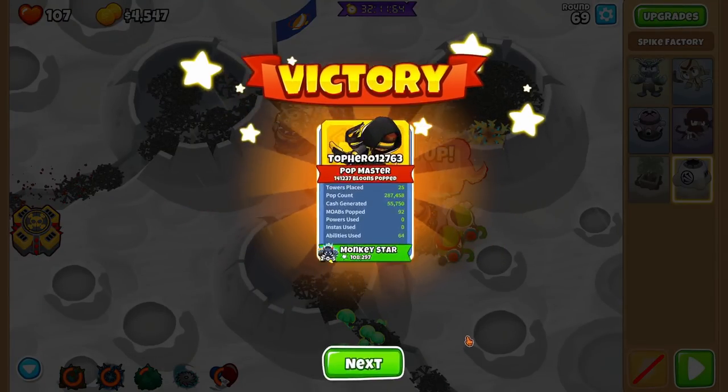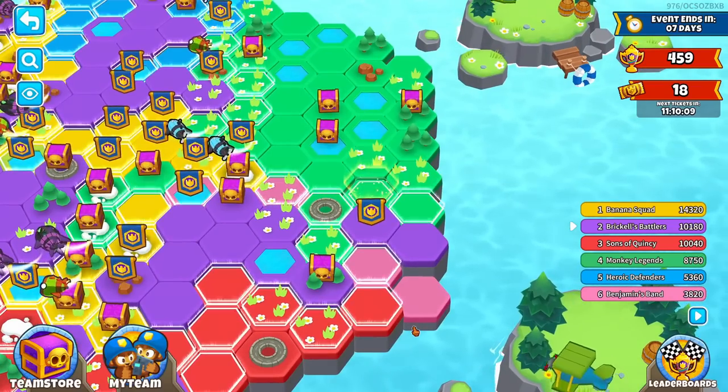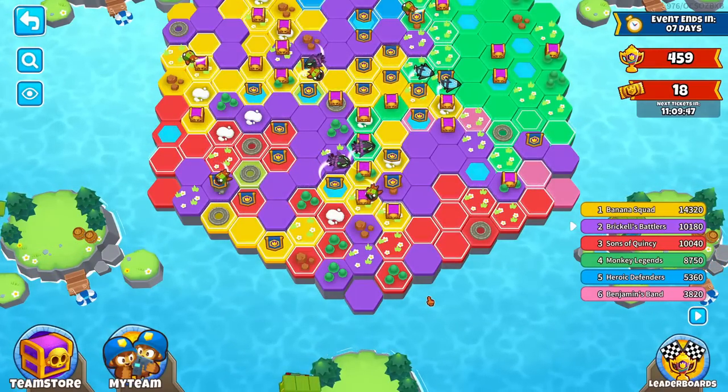We just demolished that score — beautiful. The board has been changing a little bit. We have one more tile category left to show and that's going to be Least Cash, but before we do that let's check out the team store.